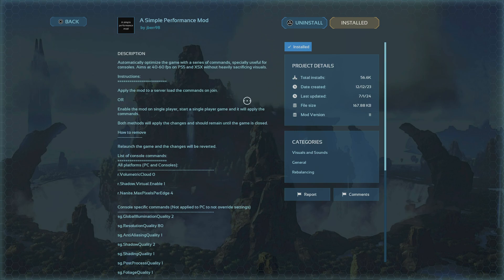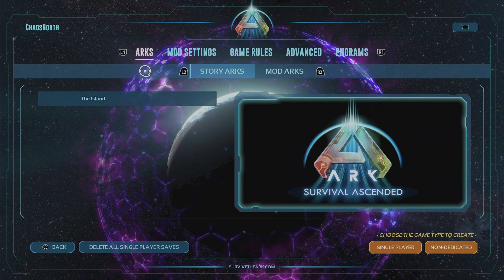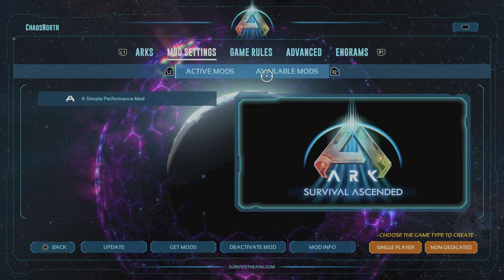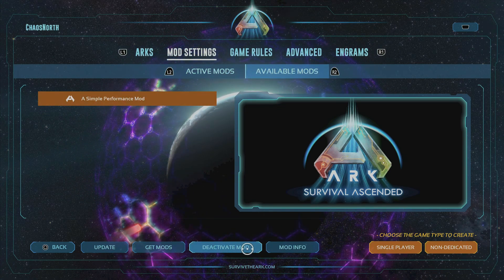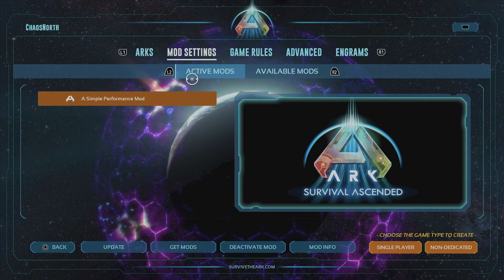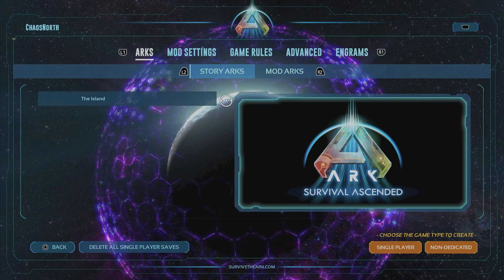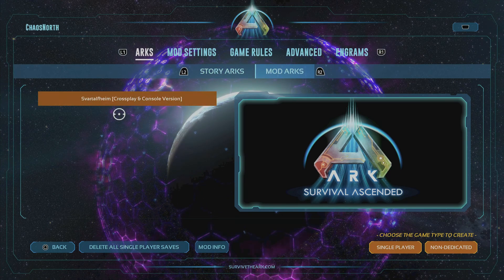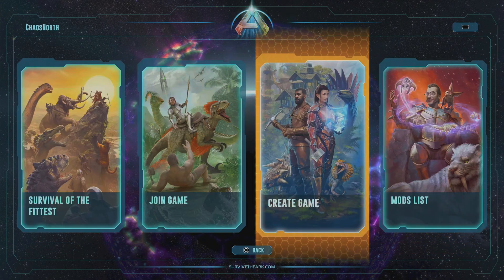Just download this mod right in the top right and it'll install. Then back out, go to create or resume game, and then go to mod settings, available mods. Right here you'll see the mod — activate it. You'll see it in active mods now, and when you run your island or the Svartalheim, whichever server you want to run, it'll automatically be running in the game.